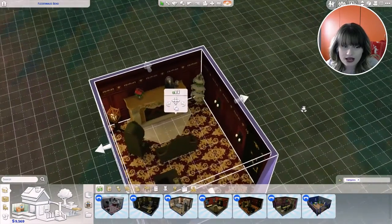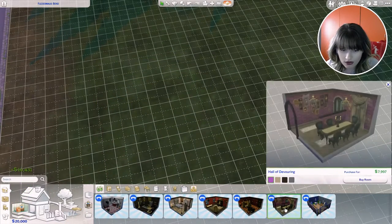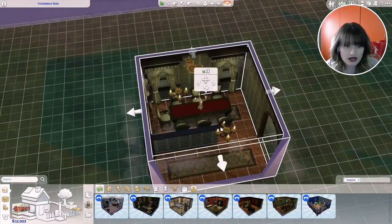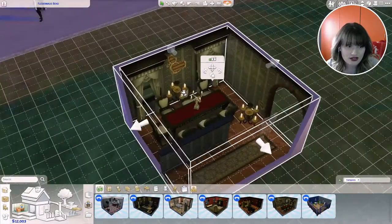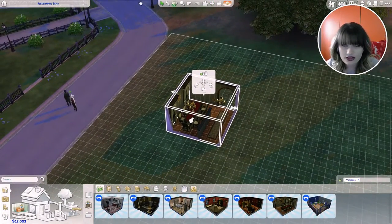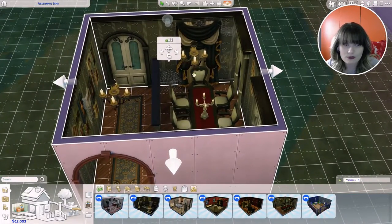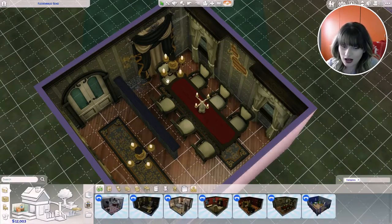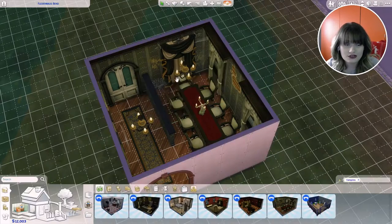Then we have the Dining Room Hall of Devouring with four different color schemes. I love this one so let's place it down. It looks really cute, and I love that these drapes are being used as a wall decal — there's no window there, they're just using it as a drape on the wall. We also got some cobwebs, which is really nice. I love these new additions — they're going to be amazing for Halloween.